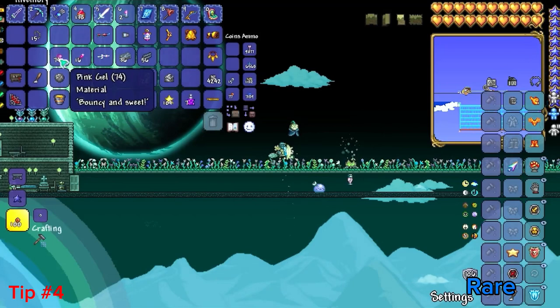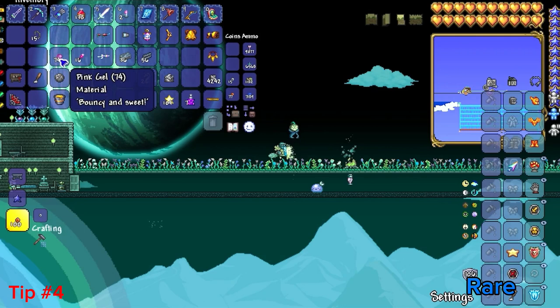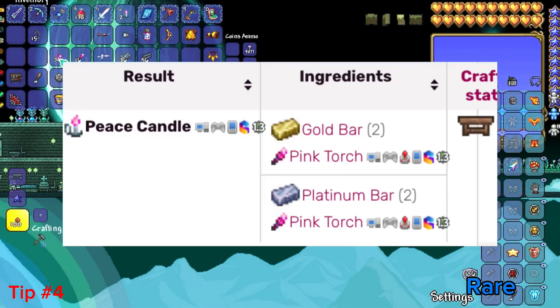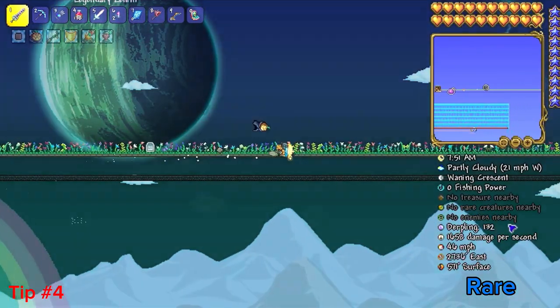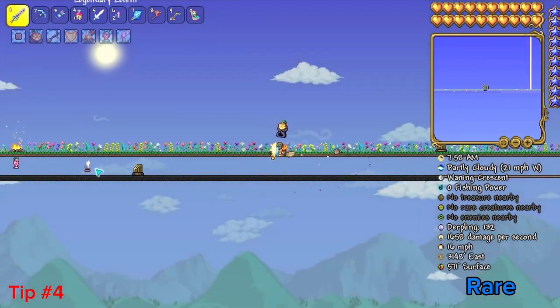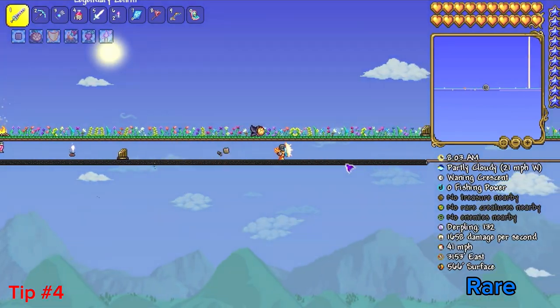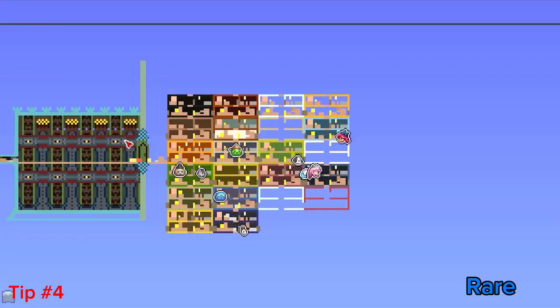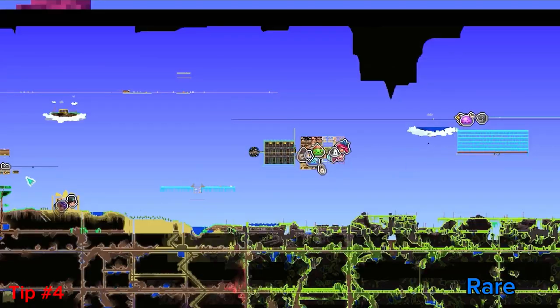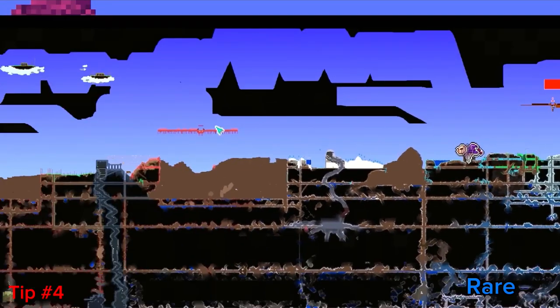You get tons of pink gel when killing pink slimes, so you have a ton of excess. You can make tons of these candles — the only limiting reagent is really platinum or gold, since it takes two bars each time. As you can see along my arena track that I use to fight the daytime Empress of Light, I put peace candles every once in a while. While I'm running, I don't want to bump into something that could harm me, and with peace candles around, a ton of mobs just don't end up spawning. It's a lifesaver.